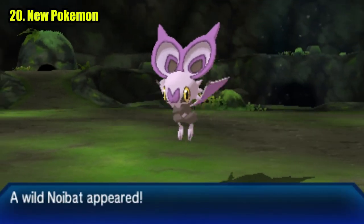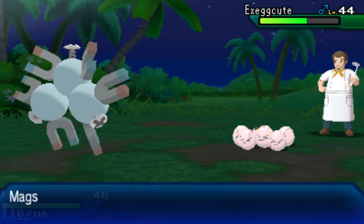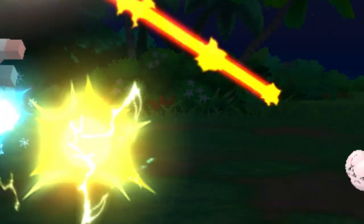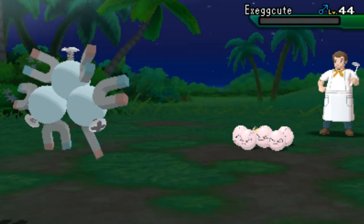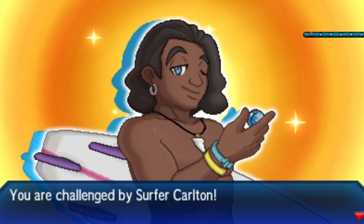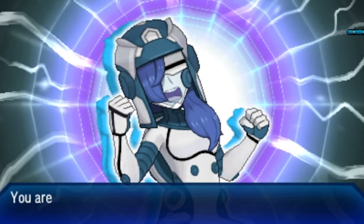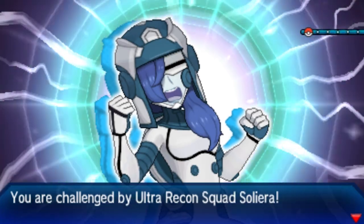There are tons of new Pokemon to meet and catch on the islands — not brand new Pokemon, but a lot more variety from past games, giving you way more options when it comes to team building. New characters are introduced in this series, my favorites being the Surfer Trainers and the Ultra Recon Squad, who show up frequently throughout the game. I won't spoil too much, but they are awesome and their theme music is one of my favorite new tracks.